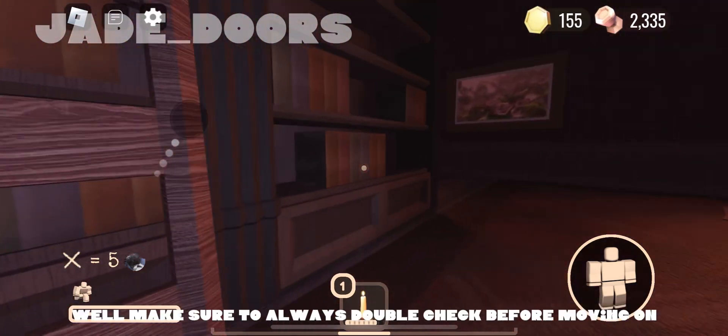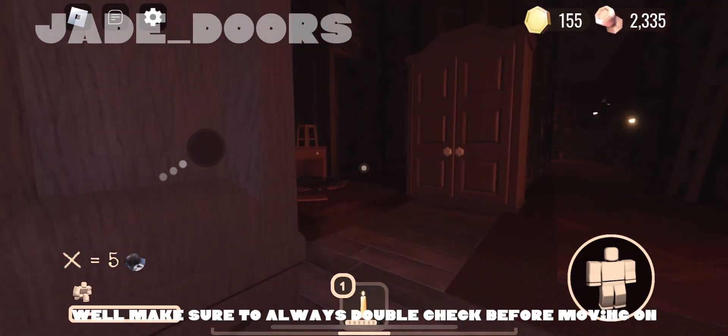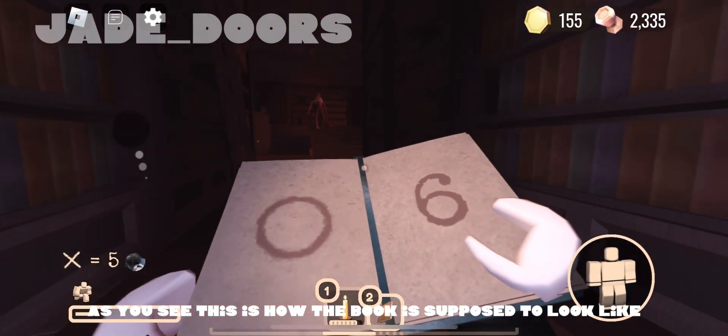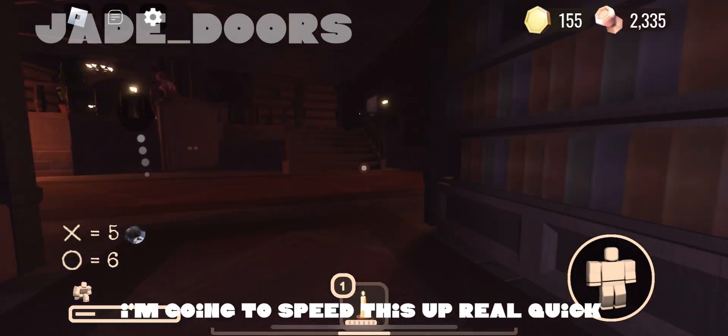Also make sure to check everywhere for the books, because I can't find any. As you can see, I'm basically done with this section. Make sure to always double-check before moving on. As you can see, this is how the book is supposed to look like. I'm going to speed this up real quick.